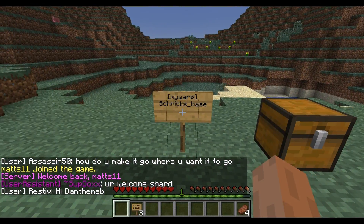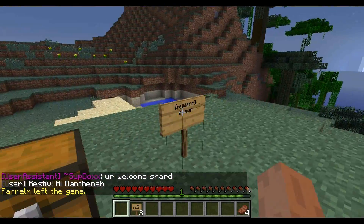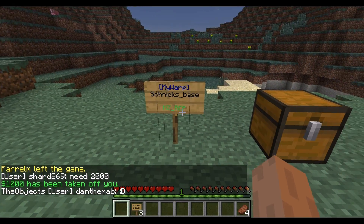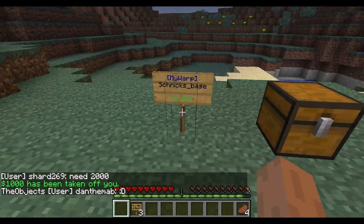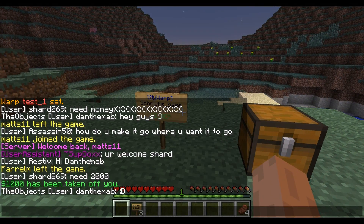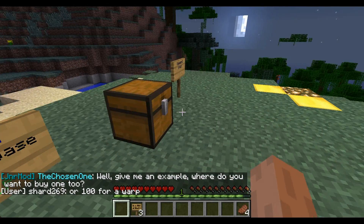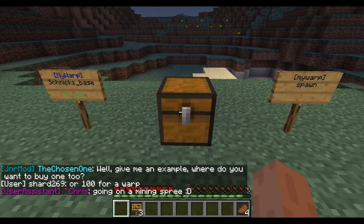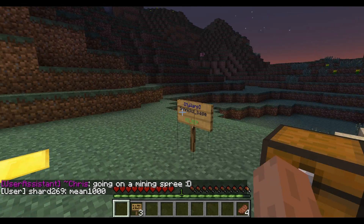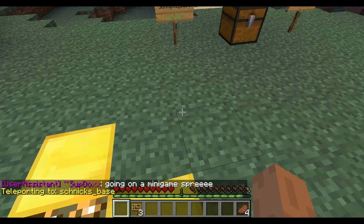We've found that nine grand is pretty good because it makes users work for their warps. Once you've placed down these signs — I haven't actually clicked on them yet — you right-click on them. I'm logged in as NZ rep at the moment because as an admin these prices don't affect you, so I'm logged in as a normal user. It takes one grand off me as you see there — so that's ten grand in total.